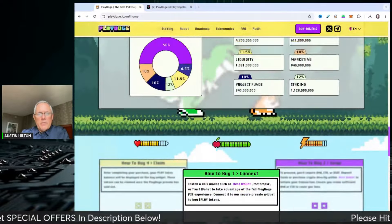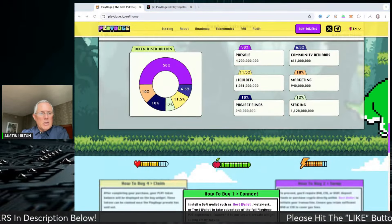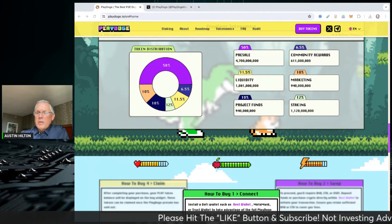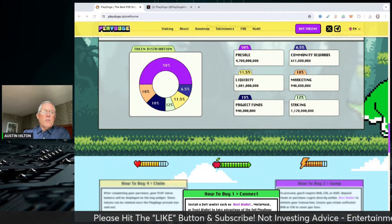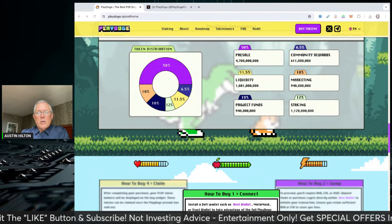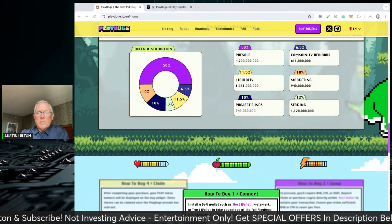Links are in the description below. Get involved, check it out, get in their presale. I gave you a presale profit plan so you can make some money off of this. As always, I appreciate you giving me a few minutes of your time. Final thought: this was a sponsored video from PlayDoge. So Dogecoin lovers, check this one out. See you, bye.